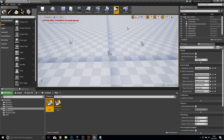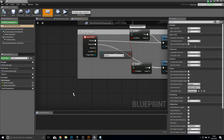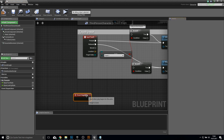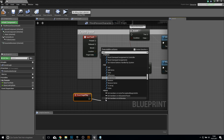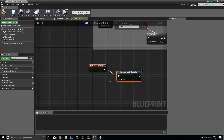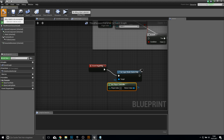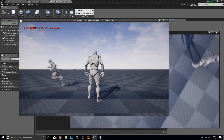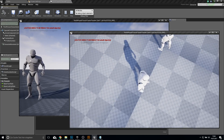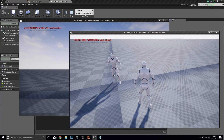Inside our lobby, click on the third-person character blueprint and open it. On Event Begin Play, set input mode to Game Only, with the target being the player controller. Compile and save and play. Now we can move. You can see there are two players here, so this is actually working.